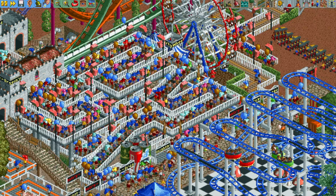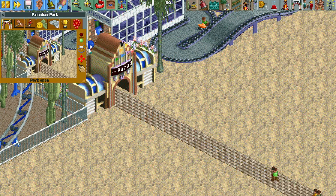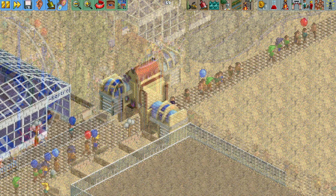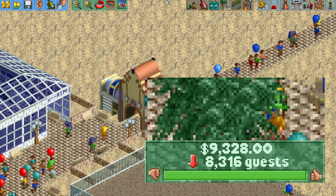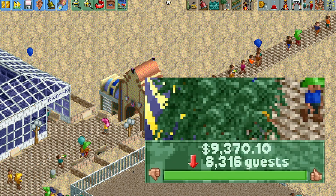Peeps in a queue line means less peeps on the path. Now there's an even simpler solution: simply just closing the park, which will stop any new guests from entering — they'll just be turned away at the gate. However, there is a downside because guests already in your park will leave immediately if they happen to wander into the entrance building, so you can have a steep decline in guests. So if that's not something you want, this might not be the best solution.